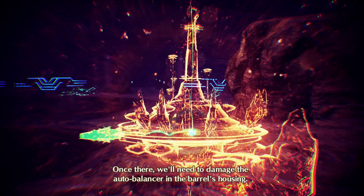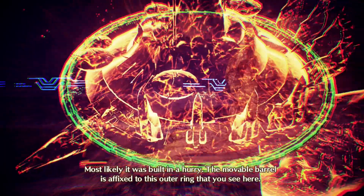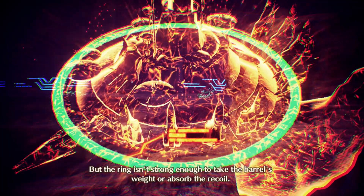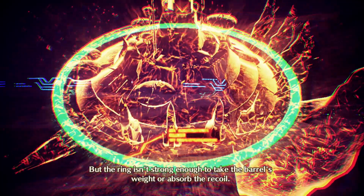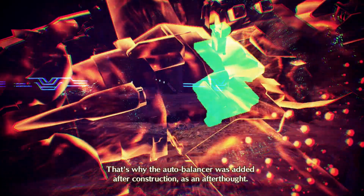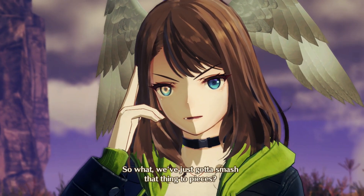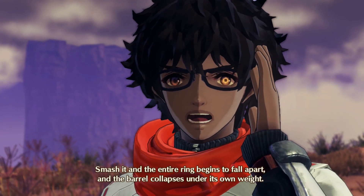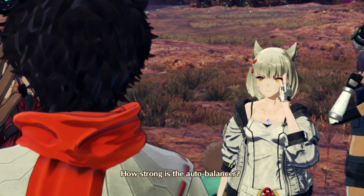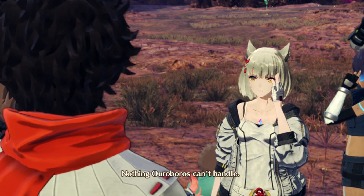Once there, we'll need to damage the auto-balancer in the barrel's housing. Most likely it was built in a hurry. The moveable barrel is affixed to this outer ring that you see here, but the ring isn't strong enough to take the barrel's weight or absorb the recoil. That's why the auto-balancer was added after construction, as an afterthought. So what — we've just got to smash that thing to pieces? Smash it, and the entire ring begins to fall apart and the barrel collapses under its own weight. How strong is the auto-balancer? Not too sturdy — nothing Uroboros can't handle.